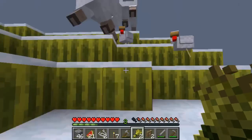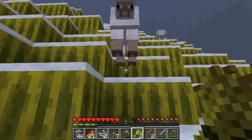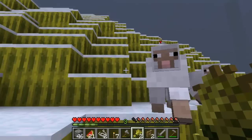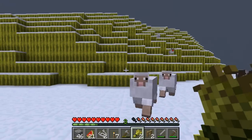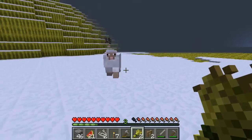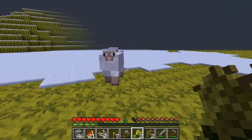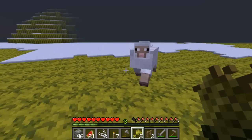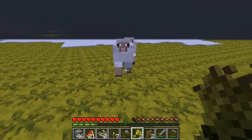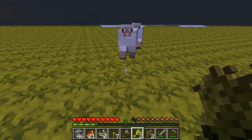I'll just walk them backwards. They'll follow me. Come on. Okay, we're on the flat land. This way. That actually worked out perfect. All we have is the sheep now. That's all I wanted. That's nice. Is there lava behind me? Okay, there's not. We have a clear shot straight to the pen. Let's go.